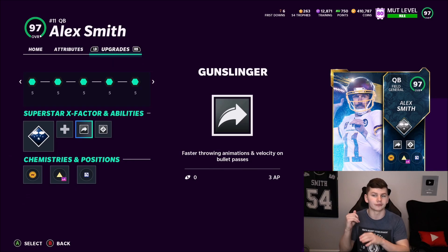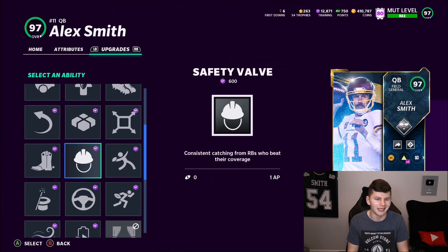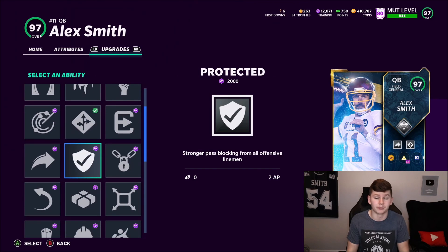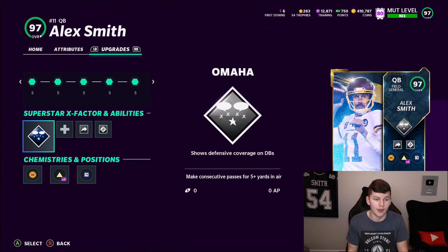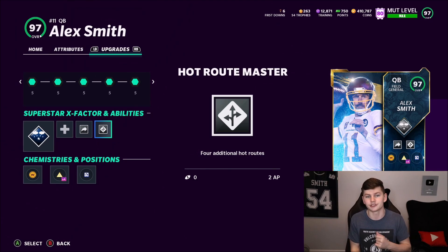I'm really curious to see how he throws deep — like how quick is his release? I think it's going to be pretty quick. The biggest issue I have with Rich Gannon is his release is really slow chugging the ball deep. Gunslinger and High Rub Master are in tier one. He doesn't really get any good abilities in tier one unless you want Conductor. I would have rather had Protected in tier one, but you need 99 overall for that, so Gunslinger and High Rub Master — love to see it.